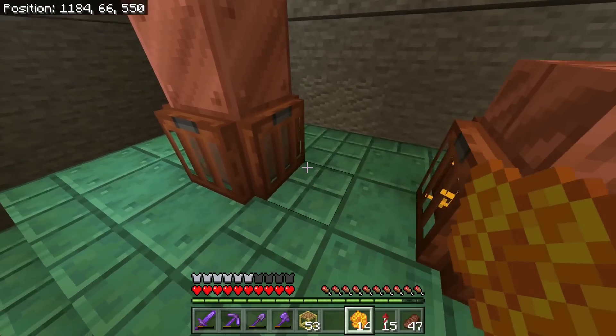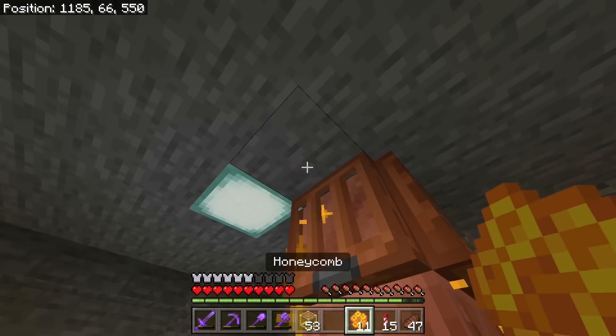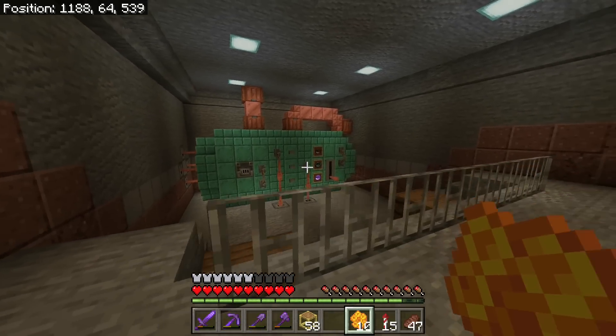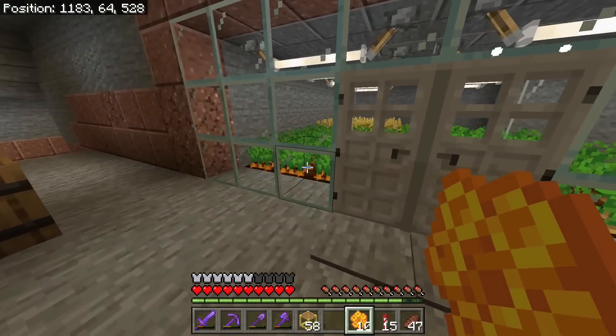I want these to stay these colors and that to stay that color — that's why I'm doing this. Oh yeah, there we go — just a giant room with a generator. I do want to make one more room.